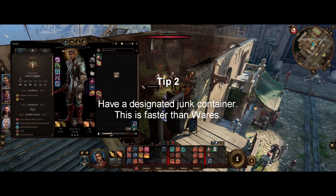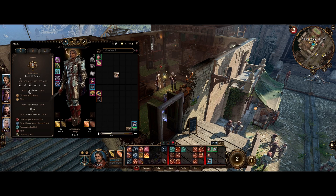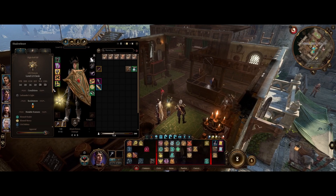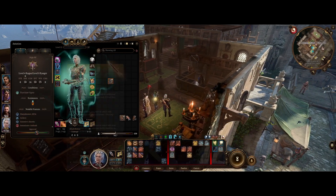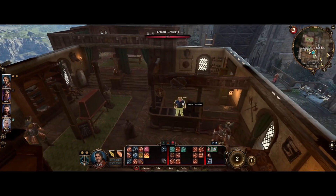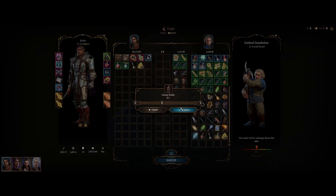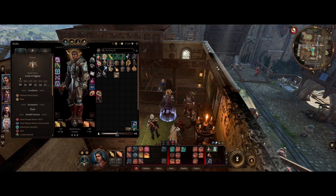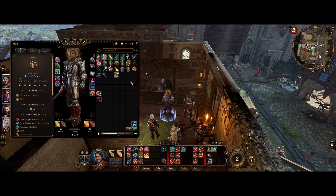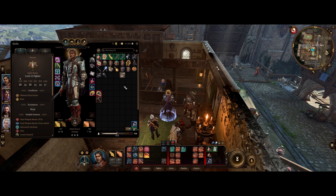Tip number two: I recommend having a dedicated junk container. Everyone's inventory is really clean when managed well. Let me go ahead and give a quick demonstration. I'll go buy a lot of stuff here — it's a pretty good demonstration of the garbage you get in the game. Usually what people do is 'add to wares,' but in my opinion that's really slow. What I like to do is use a dedicated junk container — you can use barrels, you can use whatever.